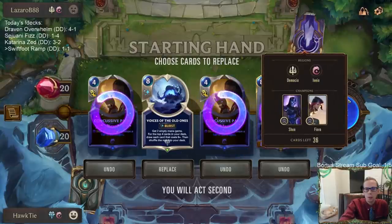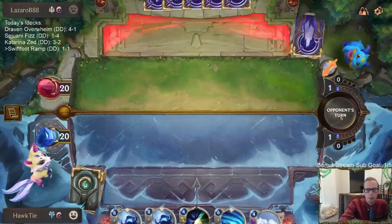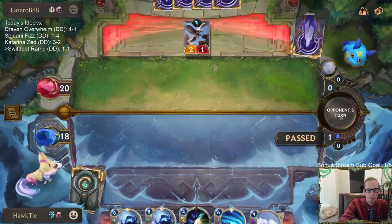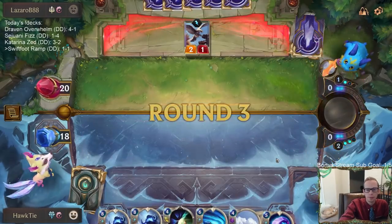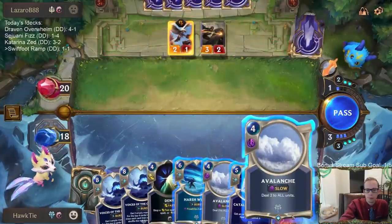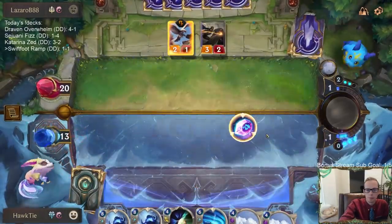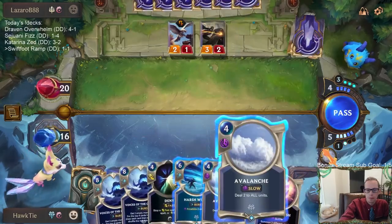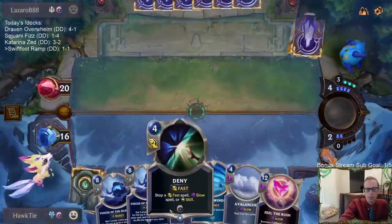I want to ramp with Voices of the Old Ones. I could definitely see Concussive Palm being good against Fiora. Let's look for the 0/4 three-mana card. Still not the right card - still not the right card. We'll give two mana, we'll have six plus two so we will have Voices of the Old Ones next turn, and that will put us right to nine.